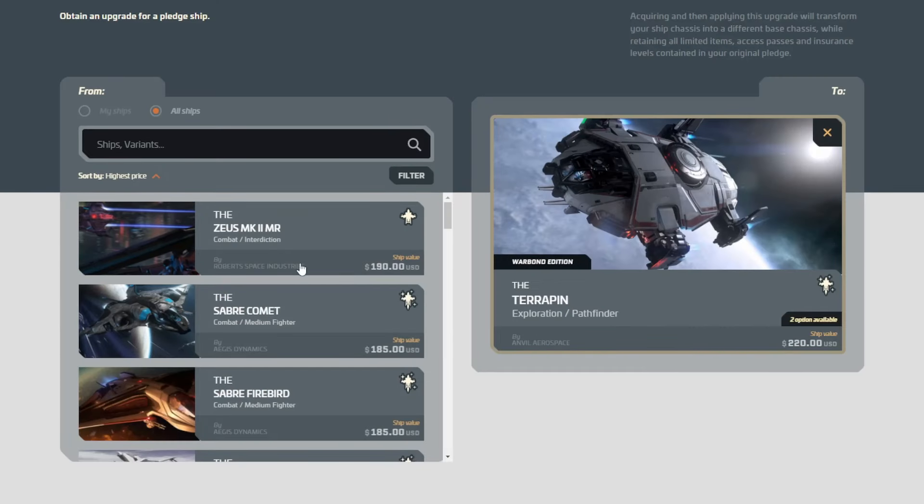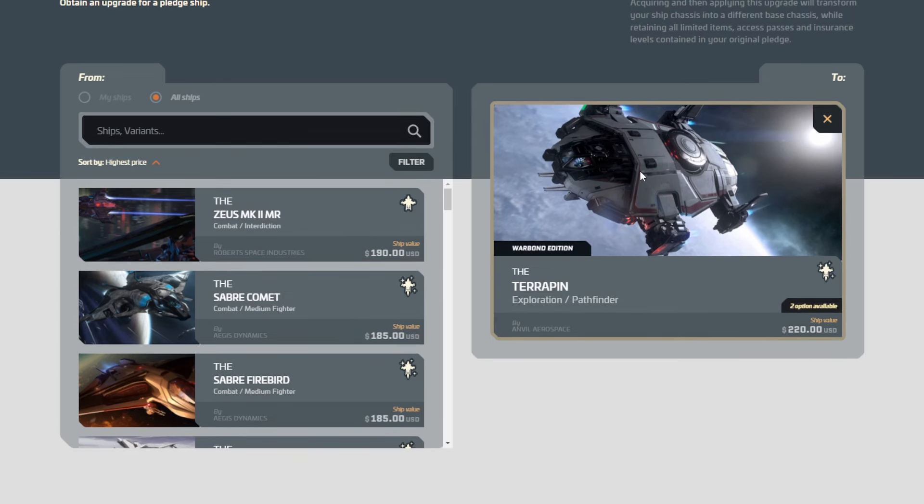It's $20 right off the top. We've got some options here and I'm going to go through all of them. The Terrapin's come around twice now during Invictus — the first time was back in 2022, and it actually came up twice during that Invictus launch week. Now this is a repeat, but it skipped a year, so it's kind of rare. It's had two or three total, but it was only two events, so I'm still putting this in the rare category.